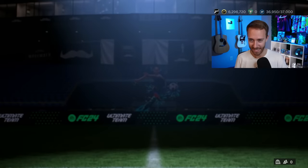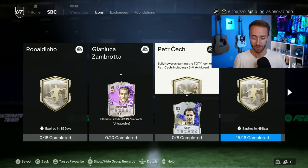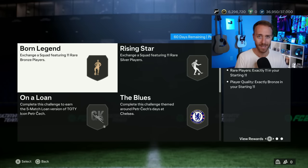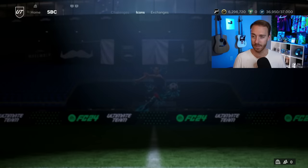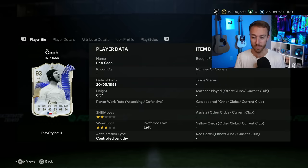Let's go over yesterday's SBCs first. The Icon SBC was leaked very early before content — a Team of the Year Icon player SBC — and it was Peter Cech. This is a really, really good SBC. Whenever we get an Icon Goalkeeper SBC, think back to Schmeichel earlier in the year, it's always good because it gives you the chance of crafting a very, very good Icon player. Peter Cech is regarded as one of the best, if not the best, goalkeeper in the game.